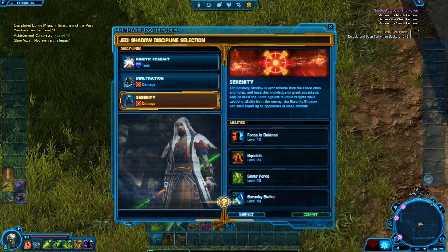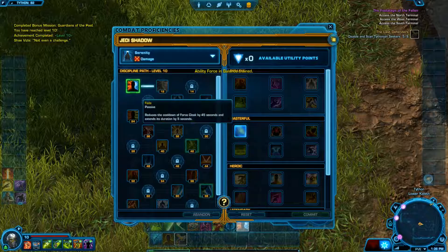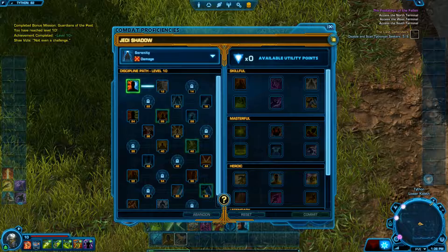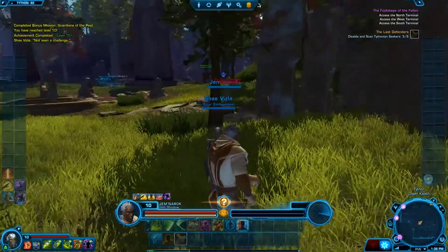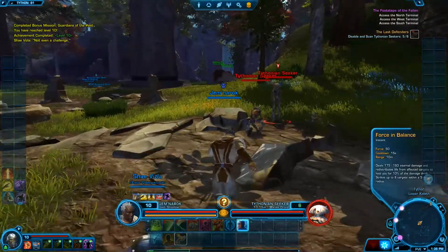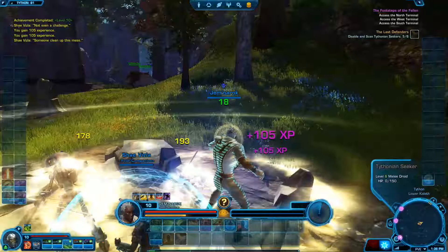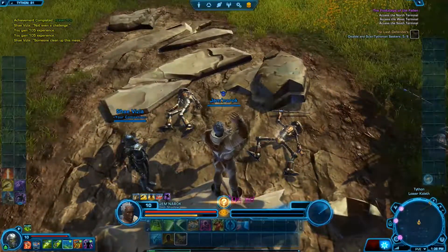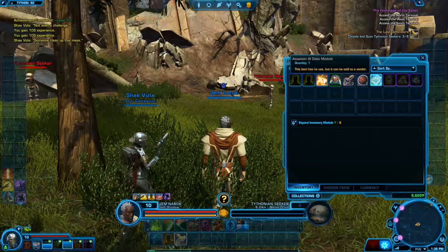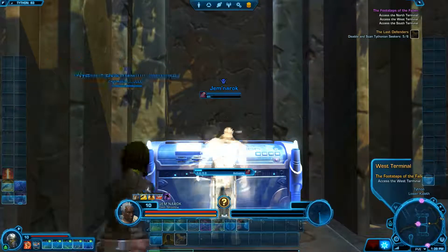I do attempt to scan one more guy but nothing really happens. Then I'm in my combat proficiency and I select Serenity, which is a DPS spec. This ability — I believe it's called Force Balance — is what I'm going to refer to as a Star Strike. It deals damage, and if the enemy is near the center of it, it heals me. Then we go to the west terminal and activate it.